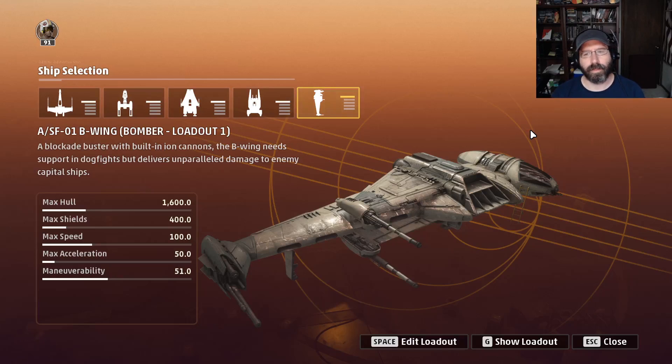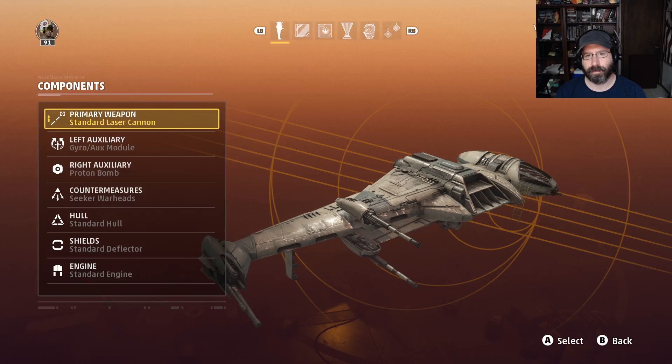Welcome to Weaseljog Digital. Today we're going to be looking at the B-Wing equipment builds. I'm sorry to say that the B-Wing is not all that impressive. I was really hoping for more. It's kind of let down by both of the new ships, but we will still take a look at it here, and I'll give you some advice on how best to use it.